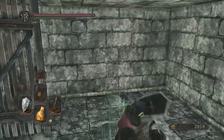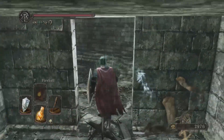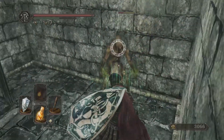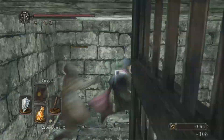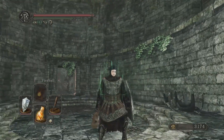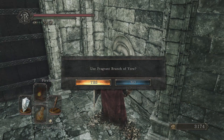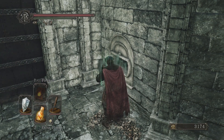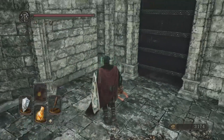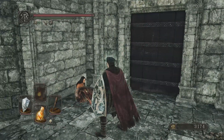Open this door, roll in, and then start smacking this guy. He's not too dangerous — he can cause poison on you, but he's manageable. Just do a roll midway through the door animation opening and then smack him with R1 with the club. There's a statue here and we need at least one Fragrant Branch of Yore, so let's use that. I think this character's name is Rosabeth of Melfia.